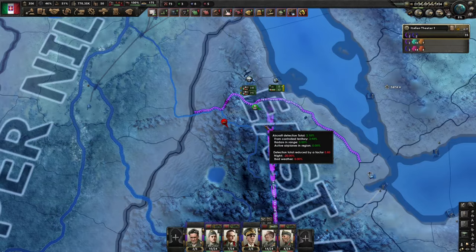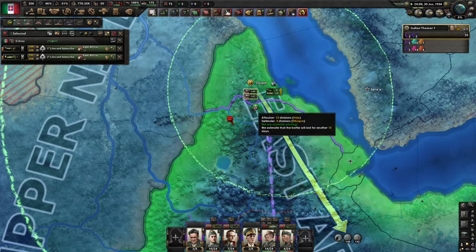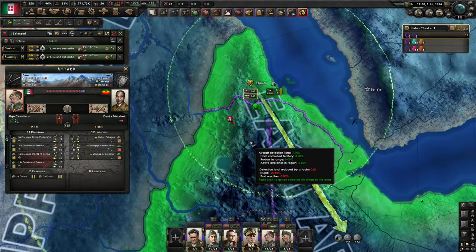Your divisions will benefit greatly from the support of CAS and having air superiority in a region where your battles are taking place. If your air region is showing up red or grayed out, you need to move some fighters there to combat the enemy planes. Your divisions will have a negative debuff if you lack air supremacy — as you can see the Ethiopians have. If you have the green here, the air supremacy on your side, your divisions will fight more effectively.